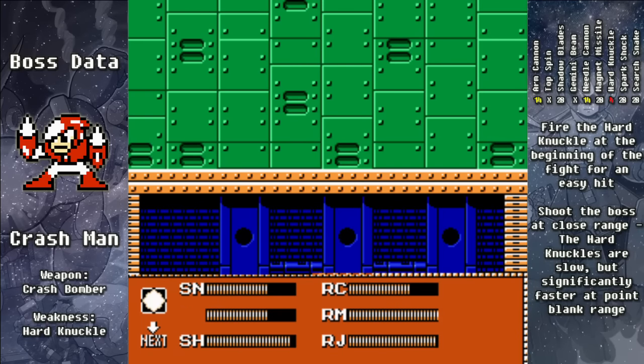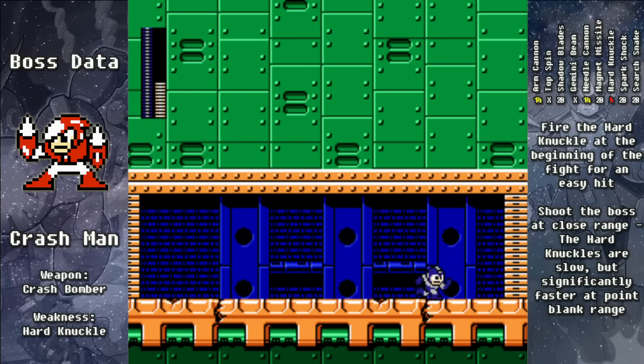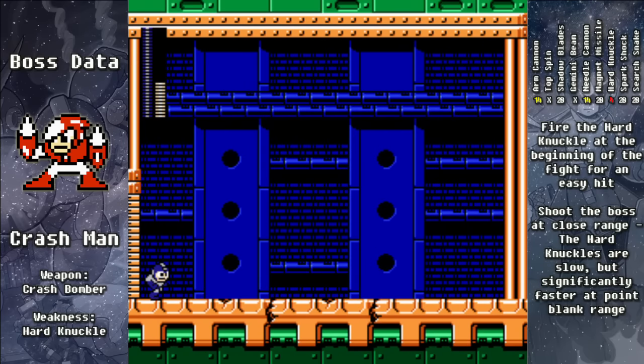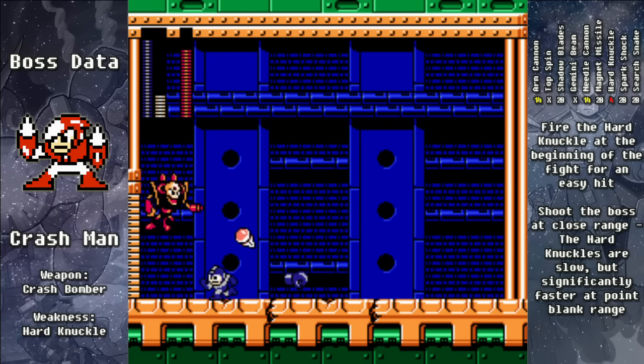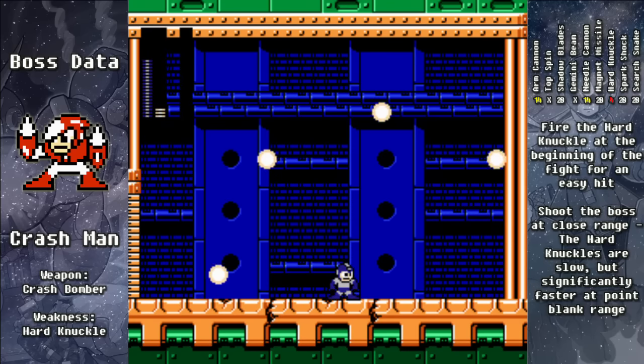This time it's going to be Crash Man, and the weapon of choice is the Hard Knuckle. At the beginning of the fight you can just shoot the Hard Knuckle out and get an easy hit on him, but then you want to stay fairly close to the boss. If you miss with the Hard Knuckle, you won't be able to shoot it again until it goes off-screen, but if you stay very close, you can hit him with it quite quickly — so fast that it doesn't even appear on the screen.